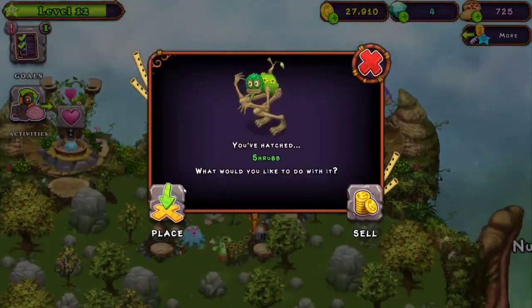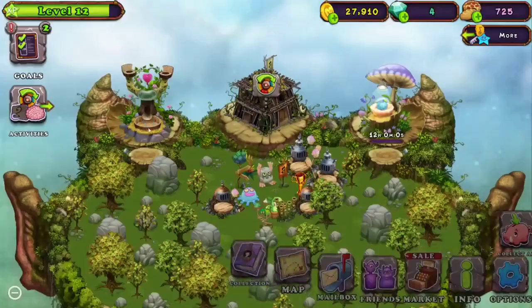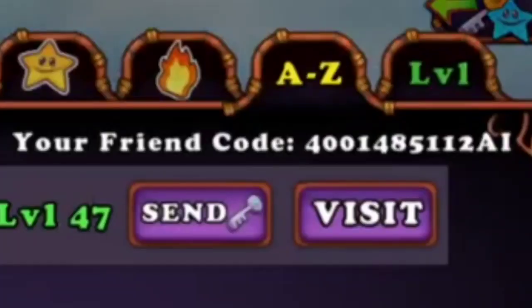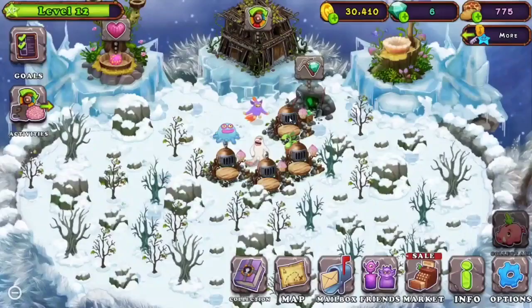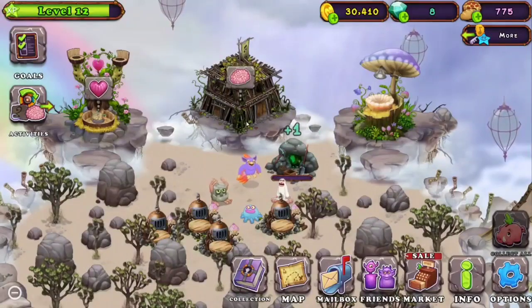It won't matter next episode when I get a three-elemental. Let's incubate Pommel, let's collect, and my friend code is 4001485112. Let's collect the diamond on Cold Island and let's collect the diamond on Air Island.